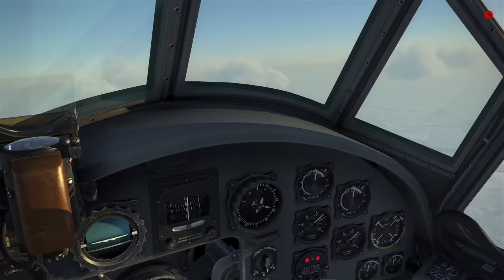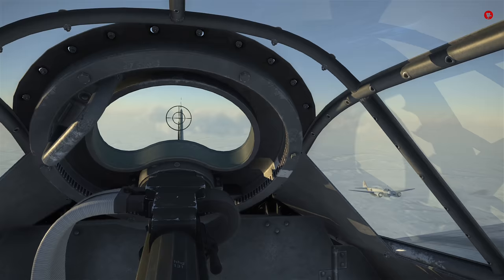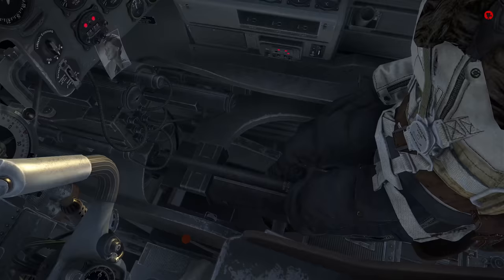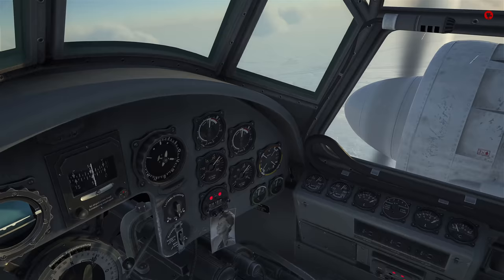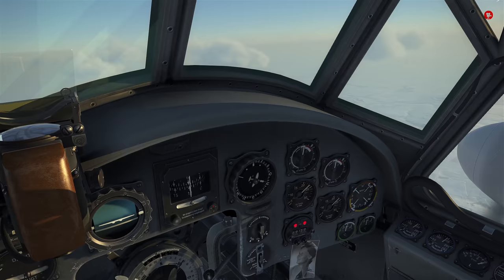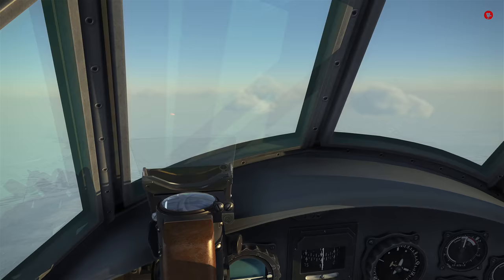Hi everyone, welcome to the Ju88 C6. Got an aircraft flying down there — should I be worried? Probably. Checking out from the 13mm machine gun on the rear just to keep us clear as best we can, and we've got our Hans here who's manning the cannons down there, which would be the bombardier's position in the nose — but we've got these huge cannons in there, which is awesome.